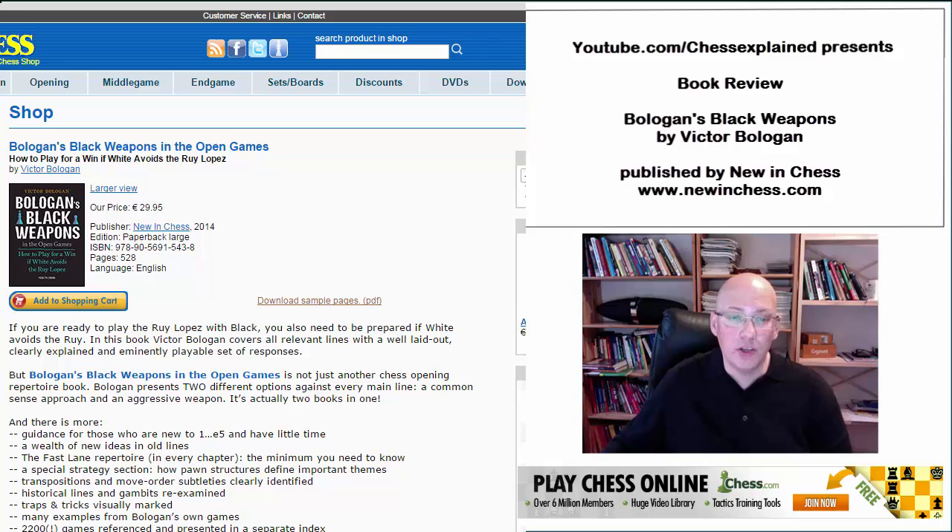I mentioned more than once this new book by Victor Bologan — 'Bologan's Black Weapons in the Open Games' is the complete title, subtitled 'How to Play for a Win if White Avoids the Ruy Lopez.' This is a black repertoire book for players who answer e4 with 1...e5. Since 1...e5 is my main move against e4, this book definitely interests me personally and I was really impressed with it.